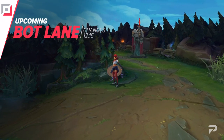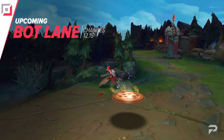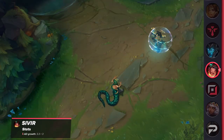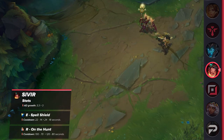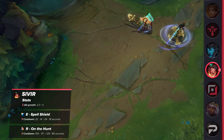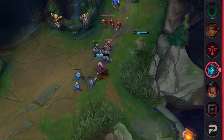That covers the mid lane changes, so let's run through the bottom lane. For the bottom lane, we have some important nerfs to discuss. The first is for Sivir, who has been running rampant ever since her midscope update. Next patch she'll have her AD growth reduced and both her E and ultimate cooldowns increased. As a result, she'll be a lot more vulnerable than before, making it easier for divers and tanks to lock her down.